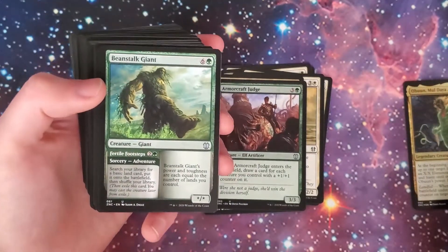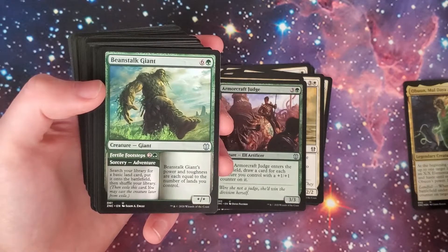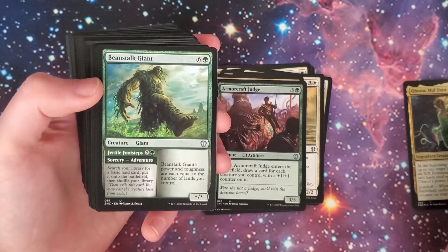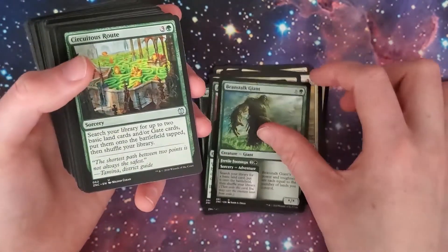Beanstalk Giant — the six-and-green giant, star/star. Its power and toughness are equal to the number of lands you control. But you could also cast it for the two-and-green sorcery adventure: search your library for a basic land card, put it onto the battlefield, then shuffle your library. So you get a nice choice there.